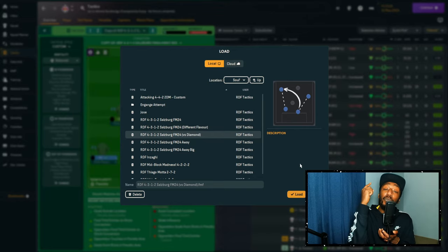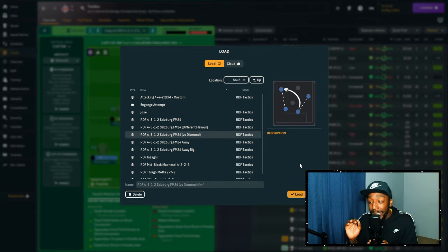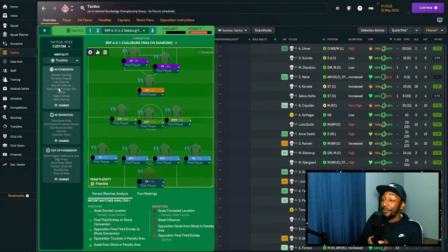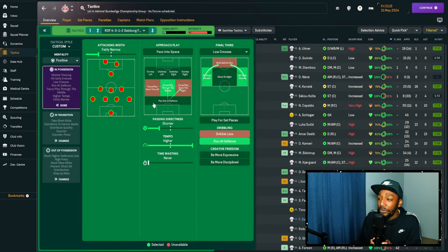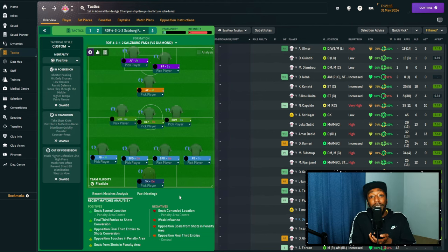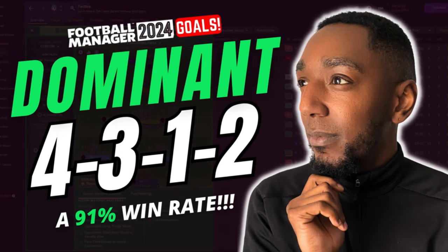There was one formation constantly giving me a headache — the diamond tactic. So I created a system to counter it, which is funny given our formation itself is a diamond. We hit early crosses, don't play out from the back whether home or away. That simple fix — hitting early crosses and never playing out from the back — seemed to dominate against diamond teams.